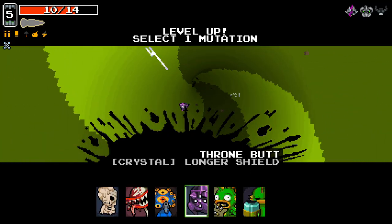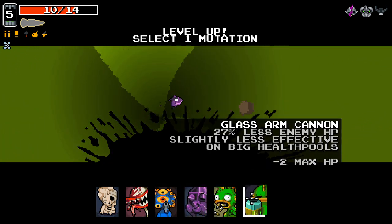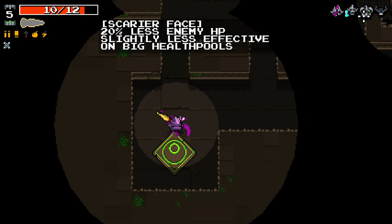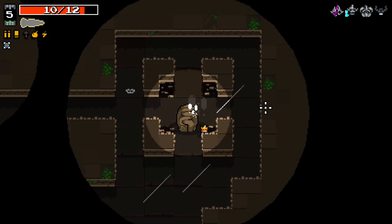Throne butt isn't super useful here. Let's go with Glass Arm — 27% less enemy HP. Mixed with Scarier Face, enemies have like 50% less HP now. That seems amazingly useful.